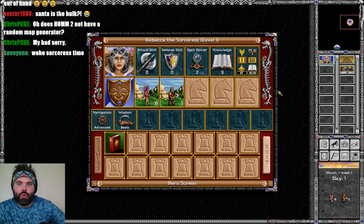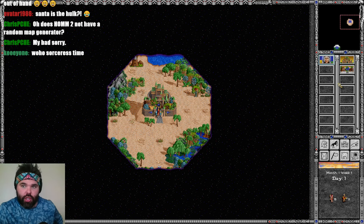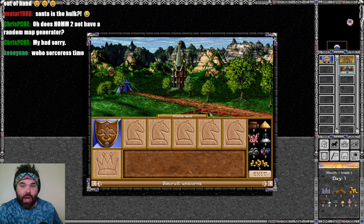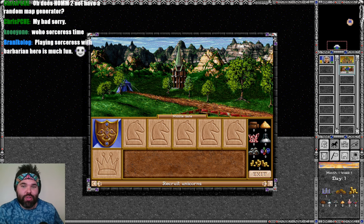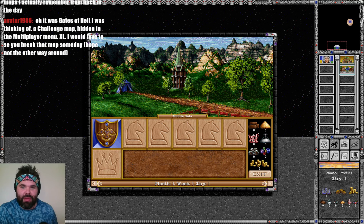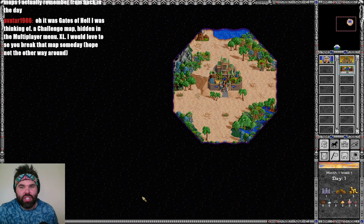We start off with Rebecca the Sorceress, level one hero — zero attack, zero defense, two spell power, three knowledge. She's got three dwarves and 19 sprites. We don't have a mage guild. We simply have the bless spell that every good sorceress ought to start off with. We do have a pack of unicorns guarding the town of Middle Gate, and a unicorn paddock pasture right here waiting for us. This town may not be upgraded to a castle — very interesting.